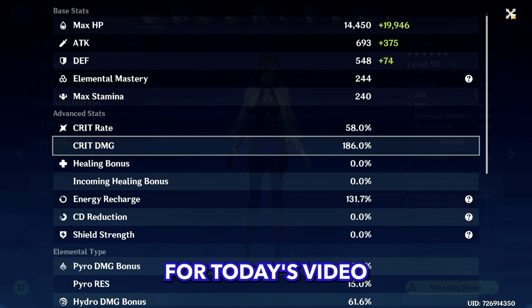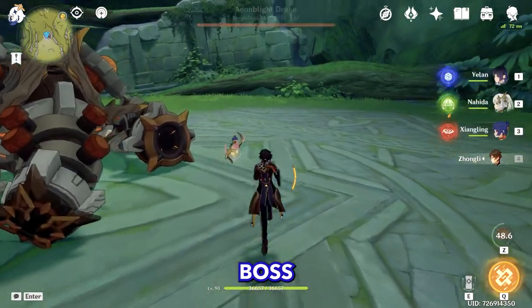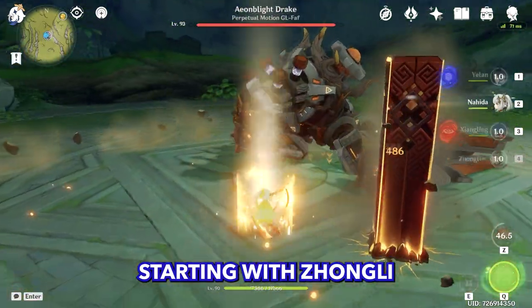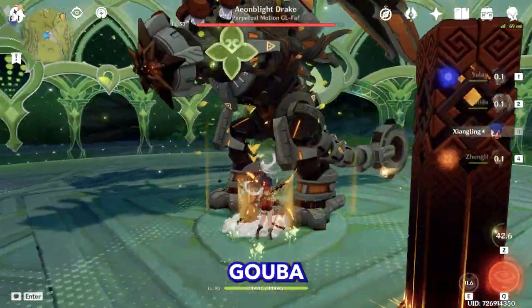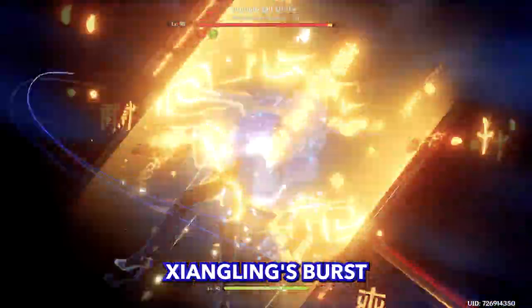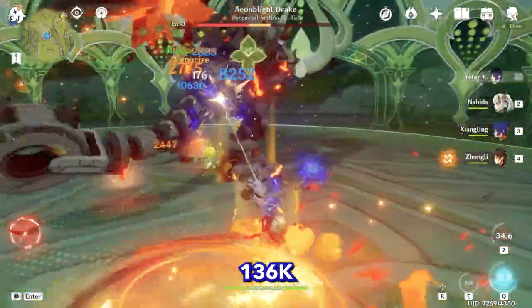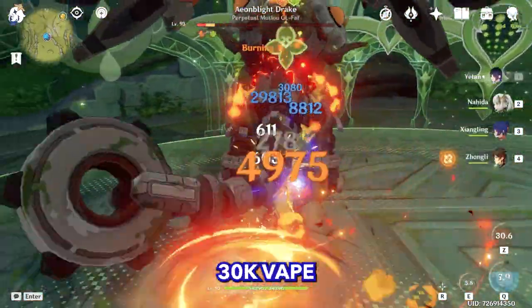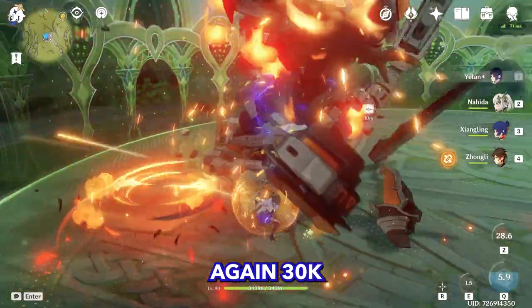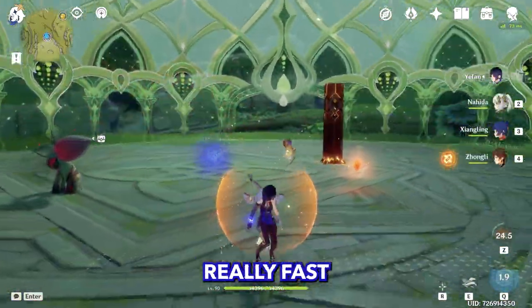First let's test this team against an overworld boss. Starting with Zhongli's shield, Nahida applying Dendro, Guoba, Xiangling's burst, Yelan's burst, then Yelan charged attack — 54K, 136K. Nice. 30K waves, 29K wave, 30K wave again. And that was it — really, really fast.